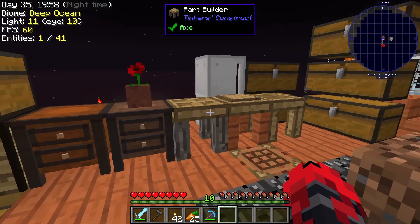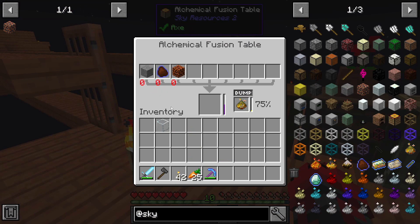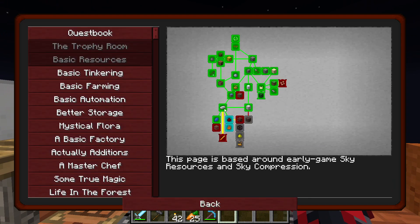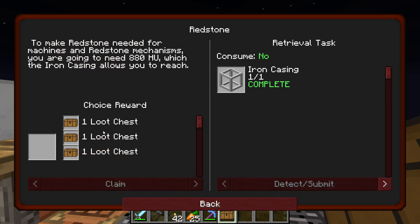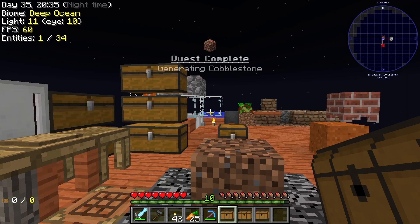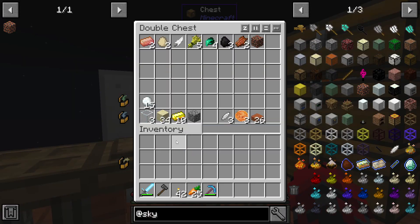Oh wait, I need a piece of stone, not cobblestone — that's where I was going wrong. Perfect, I now have one of those. Let's go back over there and claim that. I did some redstone off camera; I forgot there was a quest for that, otherwise I wouldn't have fully completed it off camera. I'll know for next time.